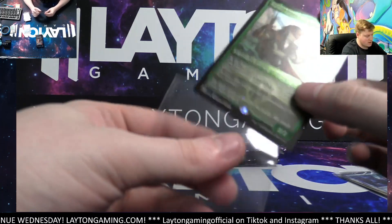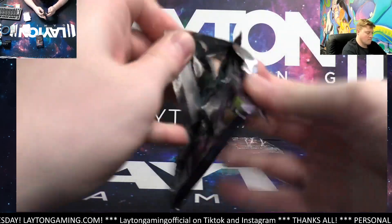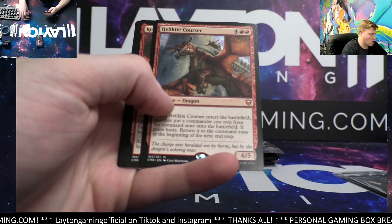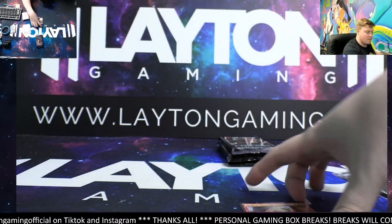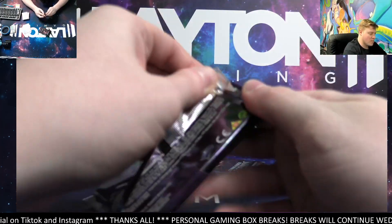Elf Warrior foil etched uncommon — that's sick though Mike. What else we got here — Hellkite Courser, nice mythic! Solid man, nice Hellkite. And a rare Arkham Weaver. Three packs to go on the Commander Legends.